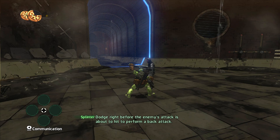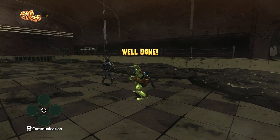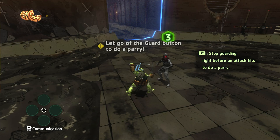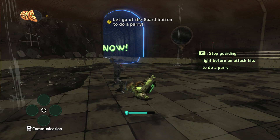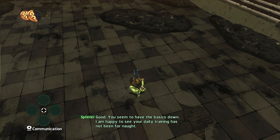I was wondering what that was all about — dodge right before the enemy's attack to parry. Try to receive an enemy blow with your shell just at the end of your dodge spin to perform a parry. So you've got to hold it — instead of dodging you hold it. It literally has to be the last possible second. Oh, I get it — there we go! The basics down.